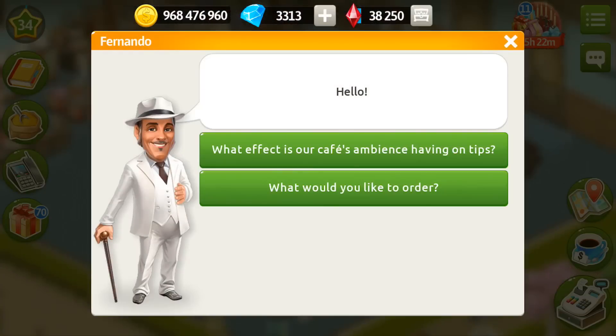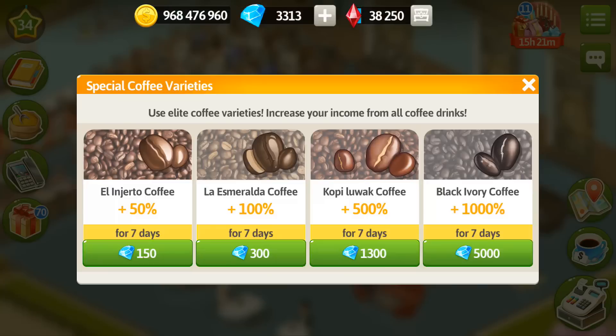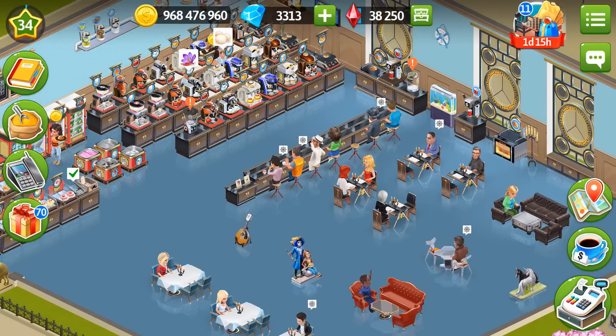If you ask Fernando about the tips, you need to sum up all of the different tips if you have different styles. My tips are around 2,900. Besides that, I have boosted my coffee with La Esmeralda — I use that extern automatically tick, and for one week my profit from drinks with coffee increased by 100%. You can do the same with the tea drinks.